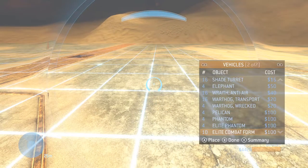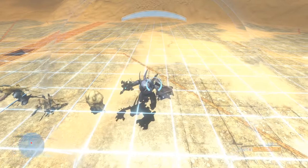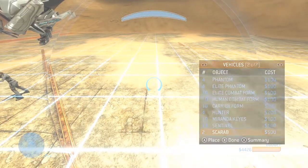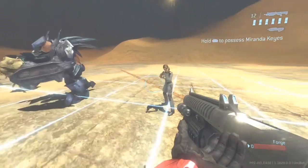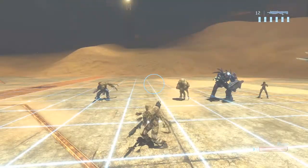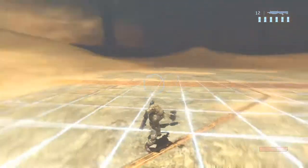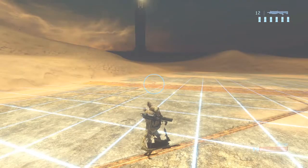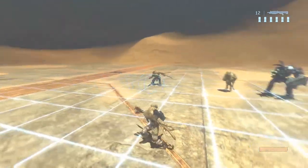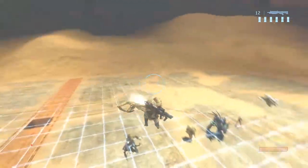I have also added in some bipeds into the Forge menu. Now they aren't forgeable like you would normally expect, and even though they are bipeds they do have limitations. As you can see it's got a rocket launcher on the back, but because it's a biped you can't actually switch to it. You can't melee either because you're using it as a vehicle. You can jump into a barrier though, which is kind of cool.